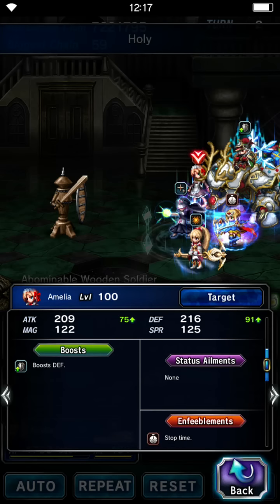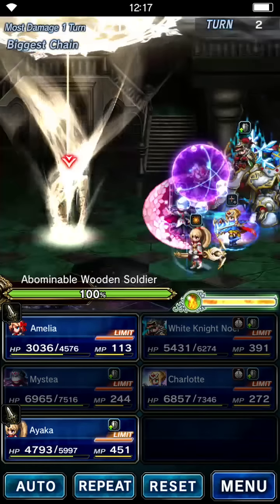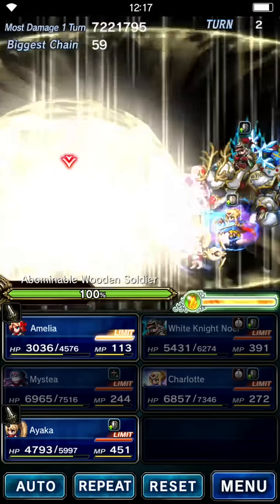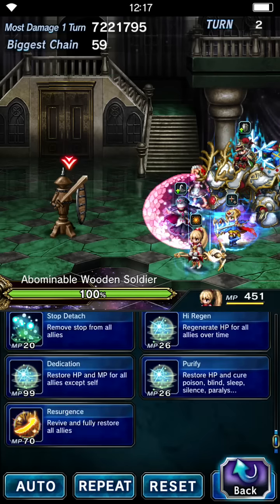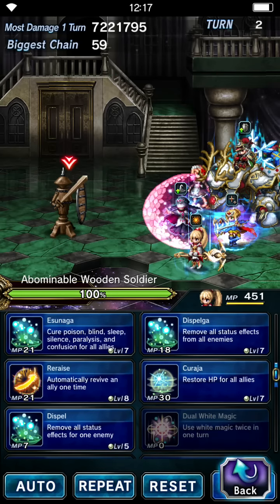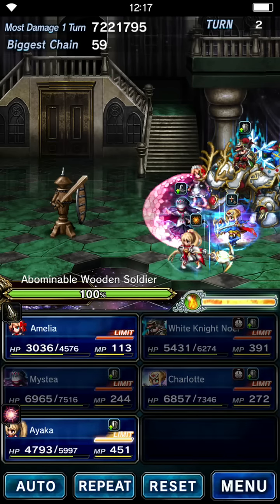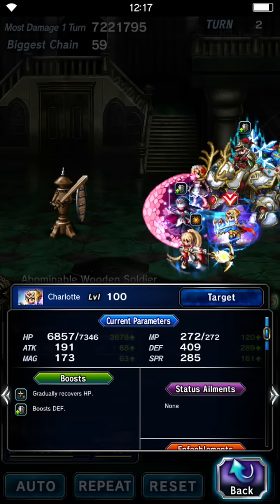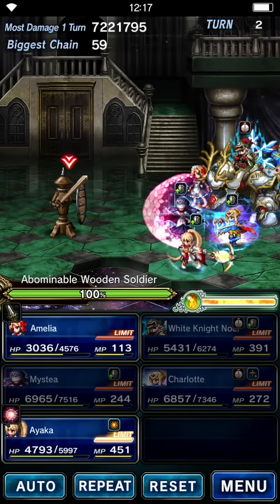Let's say the mist is casting charm — you need to quickly target the unit that you want to heal the stop or charm ailment from, like this. And this is how Amelia is cured from stop, and that's how you can cure her from charm as well. If you have Dispel GA, you can do the same thing with dual white magic — maybe heal and then Dispel GA — and this will dispel all of your units.